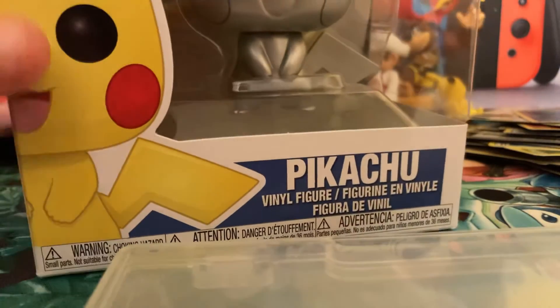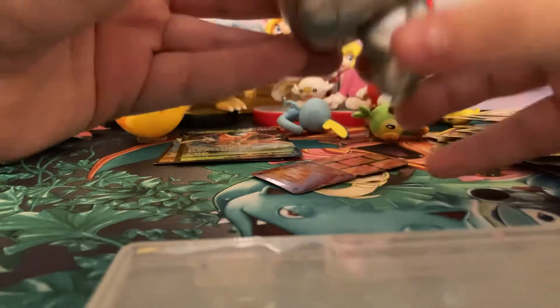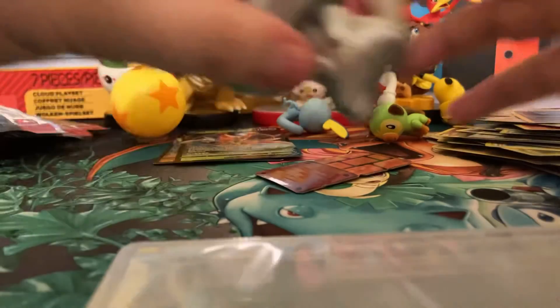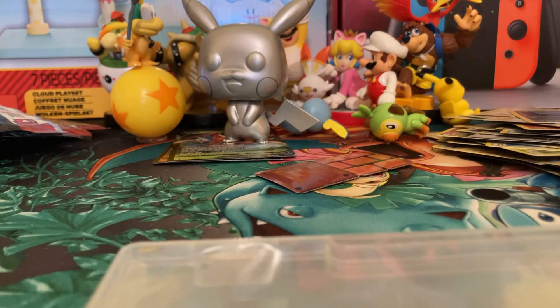The last thing is the Funko Silver Pikachu. These are mainly for display, but you can take them out and display them right next to their packaging. Here's the little card that comes with it, and here's the little silver Pikachu — it's just like the regular Pikachu but coated in silver.